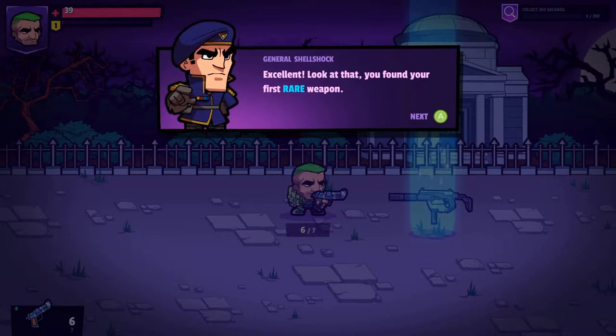Excellent, you've found your first rare weapon. Loot comes in five different varieties: Common, Rare, Epic, Legendary, and Apex. Apex items are exceptionally rare and only available to end-game players. Now go pick up that rare gun and we'll continue.